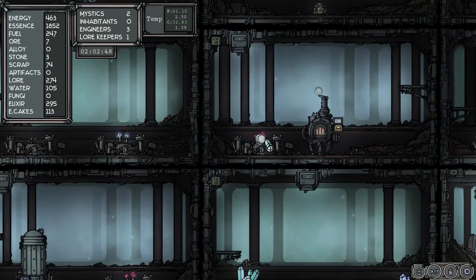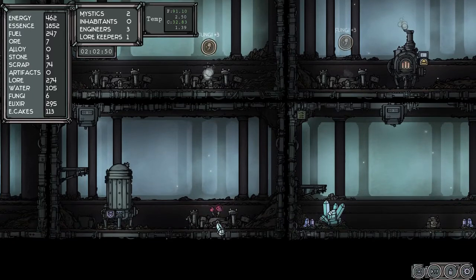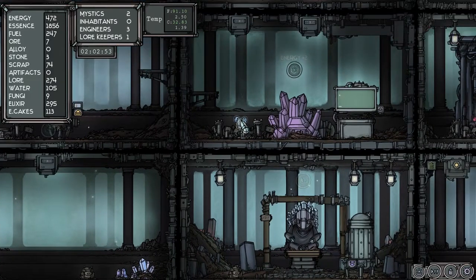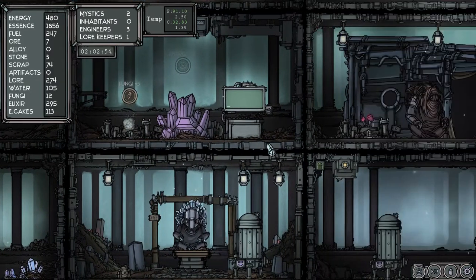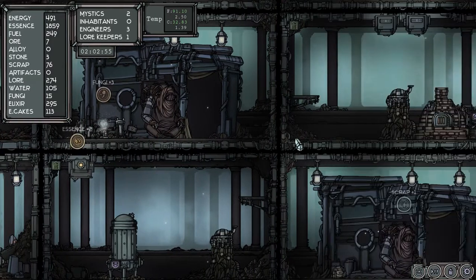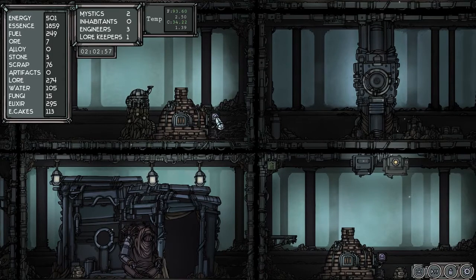Poor little guy — his intelligence is 4, strength is 10, wisdom of 3, he has no traits. Oh good, we've got some mushrooms! I definitely want to do a mushroom farm — we should do some more mushrooms, we're running low on everything. 15 mushrooms, that's good. We'll do some more cakes; we're a little low on cakes.